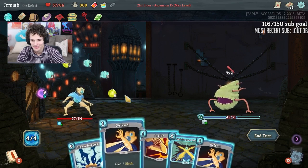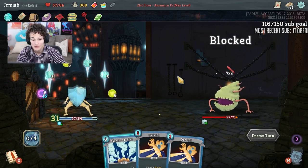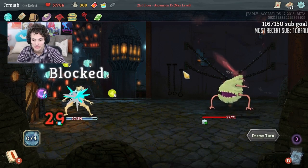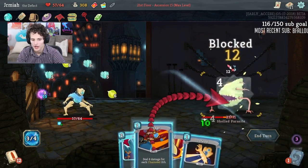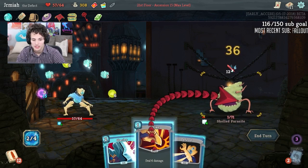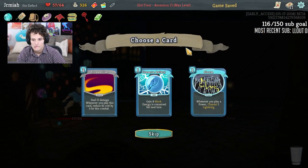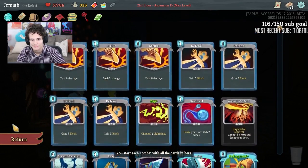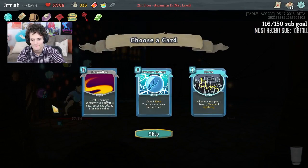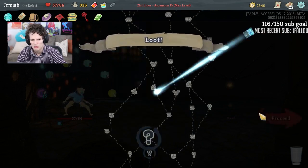How much harm can Normality do? We're not taking any damage here — we're overblocking. You know what, Calipers would be a great relic here. Barrage is huge — we've gotta upgrade these Barrages. I think Beam Cell would be a good consideration. Conserve Battery, Storm, Streamline — Conserve Battery is just a nice thing to take for even more block.